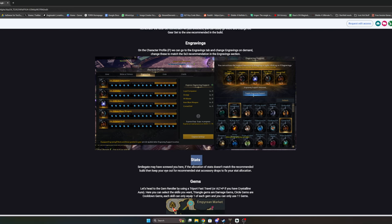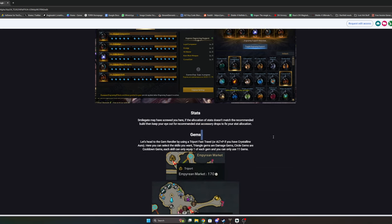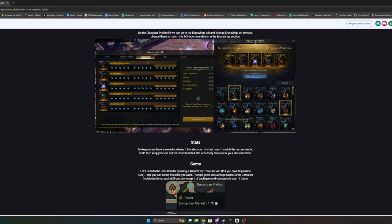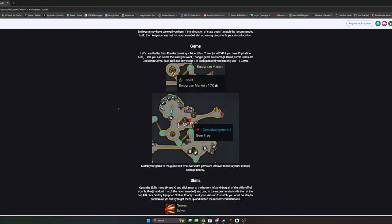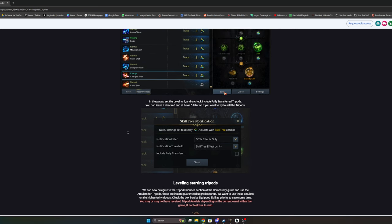Cross-reference the auto-applied build with Lost Ark Nexus to make sure skills are up to date. Keep in mind your stats and gems once you no longer have engraving support, as you'll want accessories with stats then. Five by three means five engravings each leveled to level three. Later, around 1540 item level with ancient accessories, you can achieve a five by three plus one, but you don't need to worry about that now — you have engraving support until around July 17th.